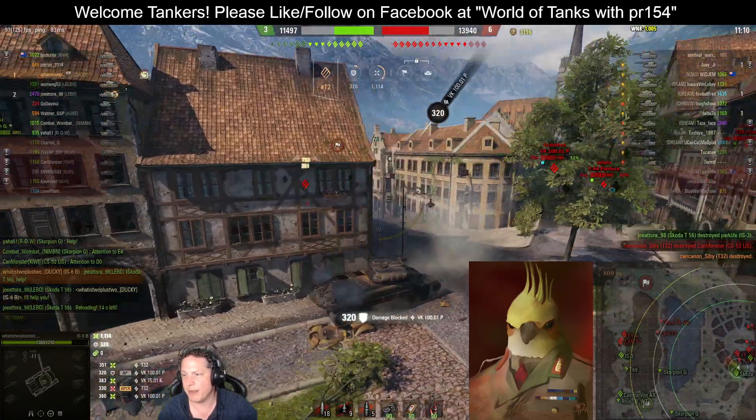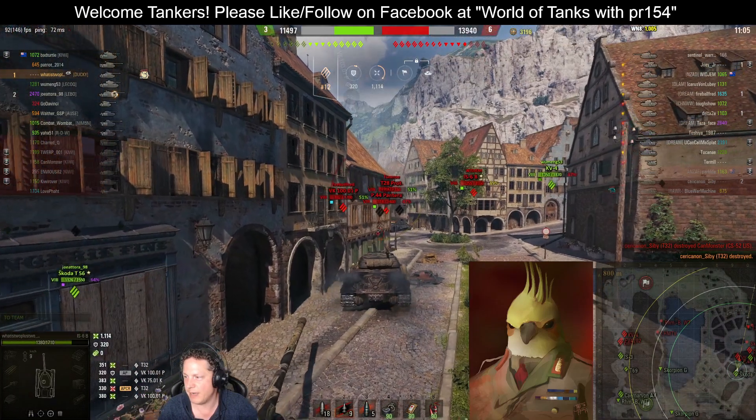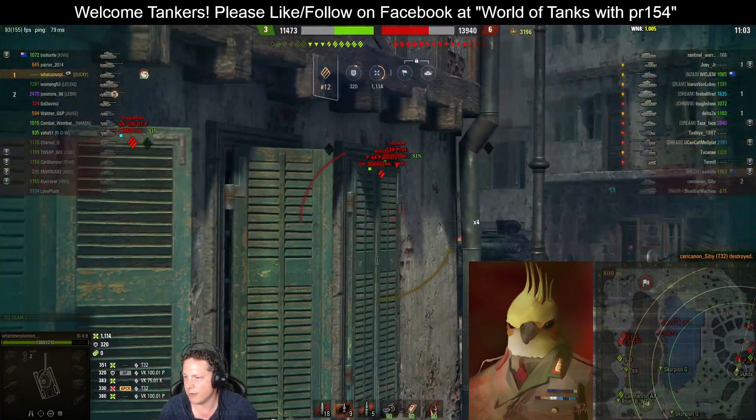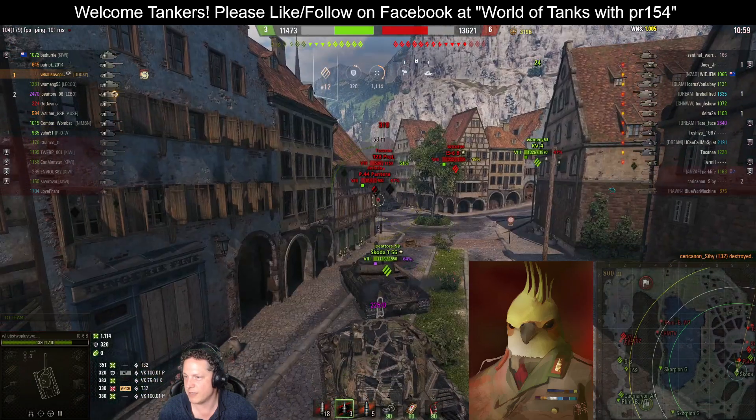Enemy vehicles move in to capitalise, but what is 2 plus 2 and Joatora 98 in the Škoda T56 find an angle on both vehicles. Joatora is able to knock out the VK75-01K and IS-3, while what is 2 plus 2 comes around the corner and shuts down the T32 as well. A very rapid equalizer — that's three vehicles on the friendly side versus five to six on the enemy side.